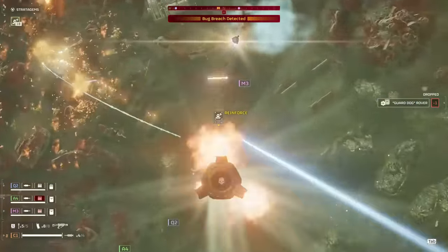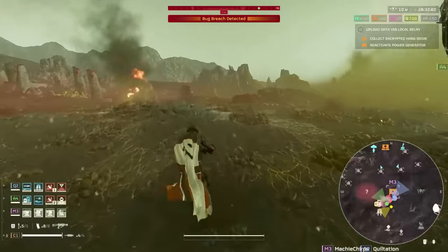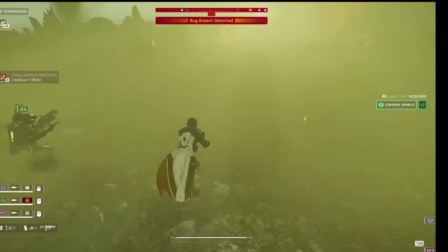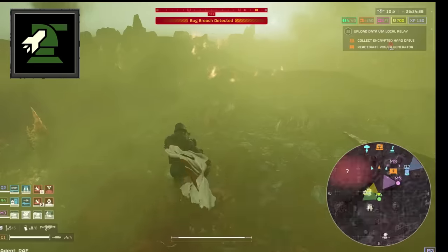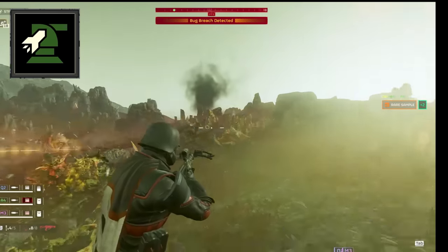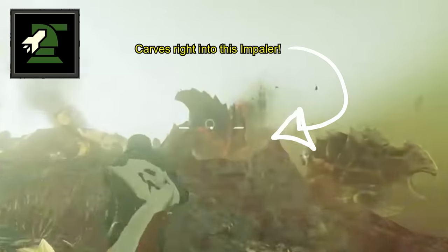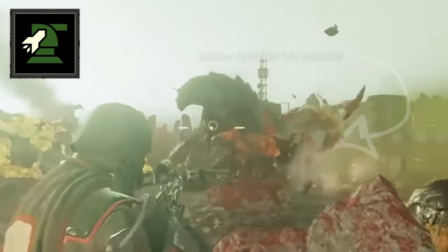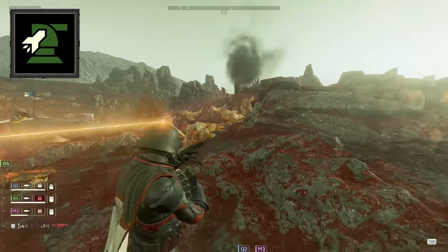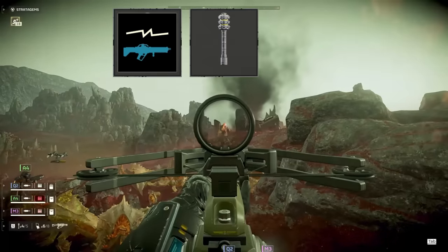Thermites can also deal with Bile Titans and Impalers with just two grenades, but we'll be bringing some extra AT in our stratagems just so we don't run out. We're also going to be making use of at least one sentry — the rocket sentry. The main downside of the rocket sentry against bugs is that it just doesn't stagger chargers, meaning it can easily get run over if left unattended. But with the rework to chargers and behemoths, the rocket sentry kills them and Bile Titans incredibly quickly, taking just three to five shots depending on the angle and enemy type. Even when it's not shooting tanky enemies, the rocket sentry puts in a ton of work firing high explosive rockets into dense packs of bugs. So that's our core synergy: the Arc Thrower, Thermite Grenades, and Rocket Sentry.